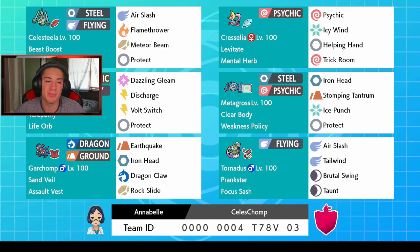A Pokemon that pairs well with Tapu Koko is Garchomp. Tapu Koko has Telepathy ability — not Electric Surge — with a Life Orb for bigger damage, and moves Dazzling Gleam, Discharge, Bolt Switch, and Protect. Garchomp has Sand Veil and Assault Vest with Earthquake, Iron Head, Dragon Claw, and Rock Slide. The reason these two pair well is Tapu Koko can use Discharge and it won't affect Garchomp, and Garchomp can use Earthquake while Tapu Koko dodges ally moves via Telepathy.